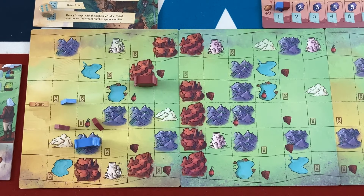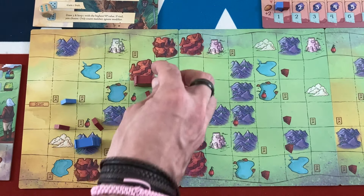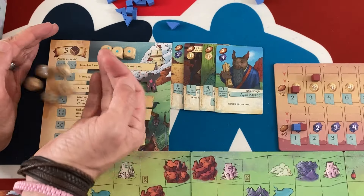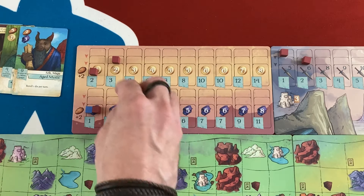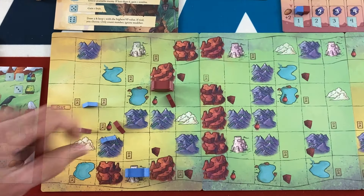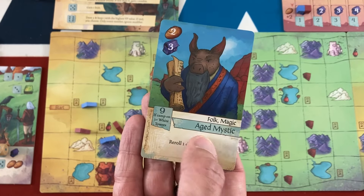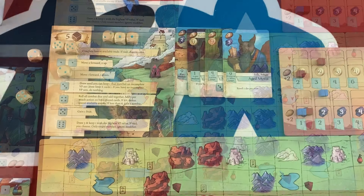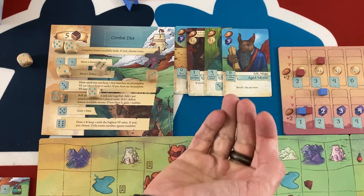I move to the fruit space for the extra dice mitigation benefit, even though getting more fruit doesn't directly score points. I get a second fruit and hold onto them until needed. For the bot: they got another pair so they log it on the lowest victory point space. They move one forward, one down — onto a white tower, which gives them one toward the three needed for their aged mystic card's bonus. They try to fight with their combat dice, needing six-plus. They succeeded and kill a zombie, then draw five and keep the highest value.